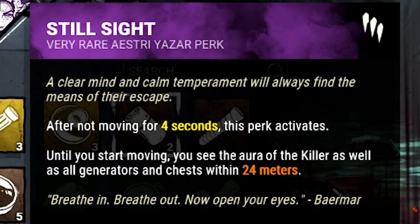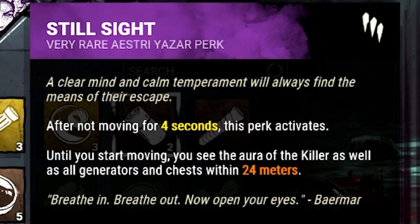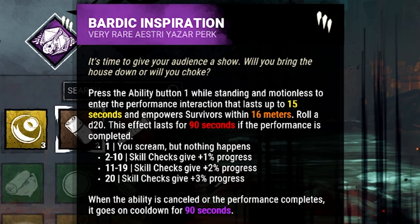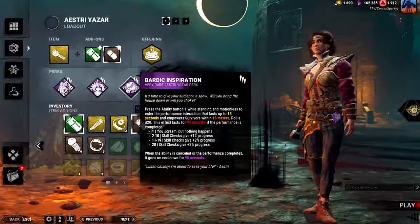Still Sight: after not moving for four seconds this perk activates, you'll see the aura of the killer as well as all generators and chests within 24 meters. And Bardic Inspiration — everybody's favorite perk — where if you basically play a little tune, you get to do gens quicker.